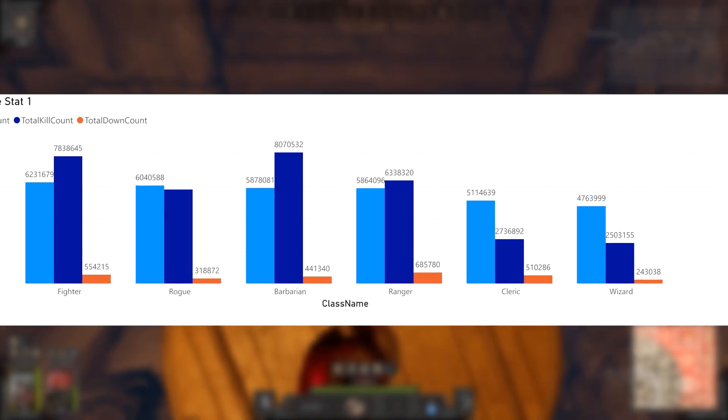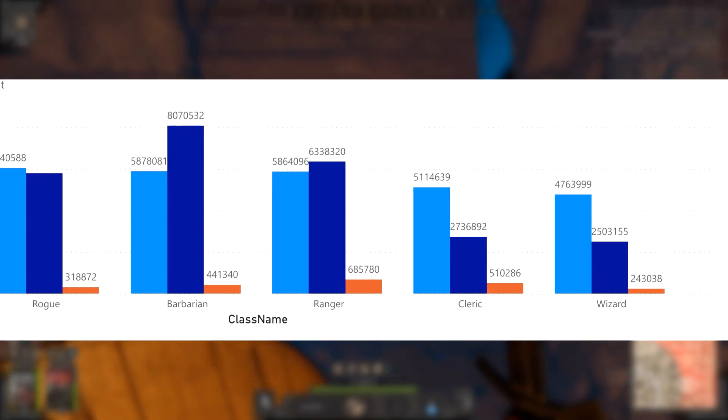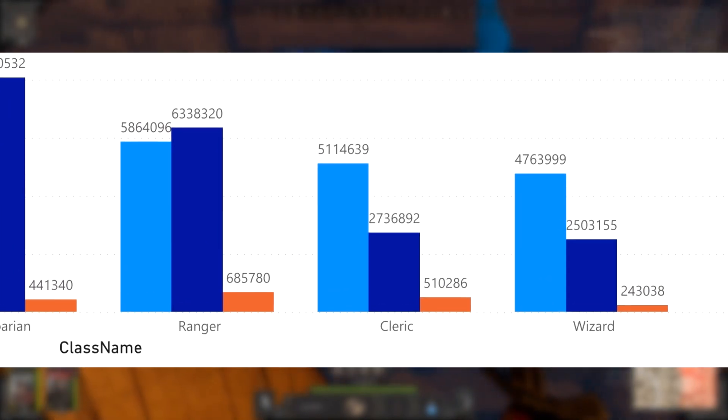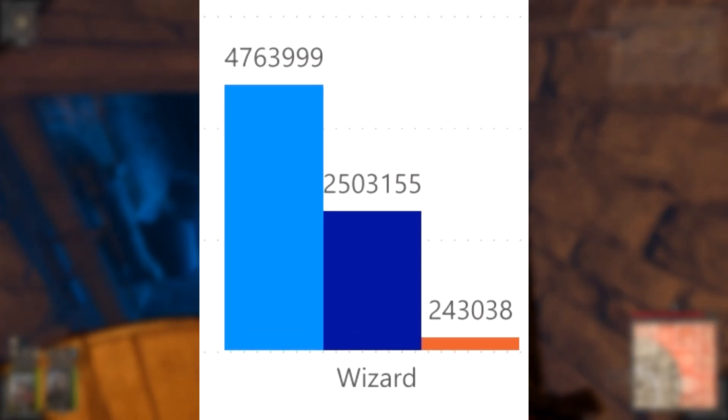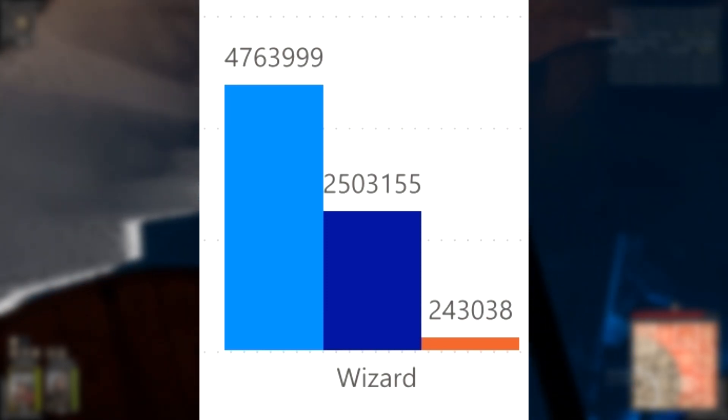Isn't something a bit odd about this? Almost all the discourse regarding class strength right now is about Wizard and Barbarian being too powerful in PvP, and yet Wizard has absolutely horrible performance. Let's look at another bit of data — specifically, let's look at High Roller.